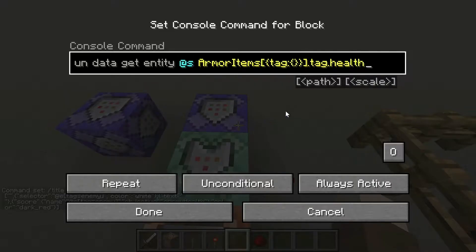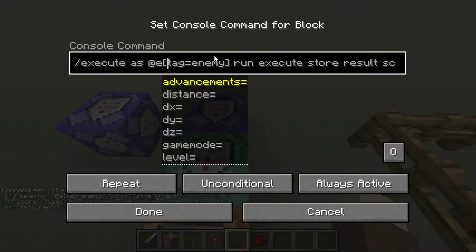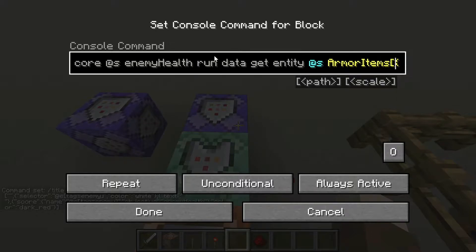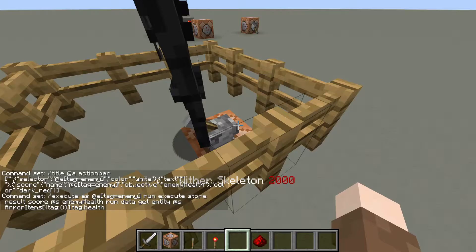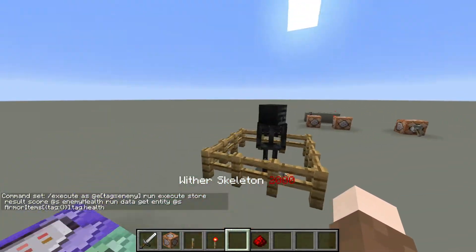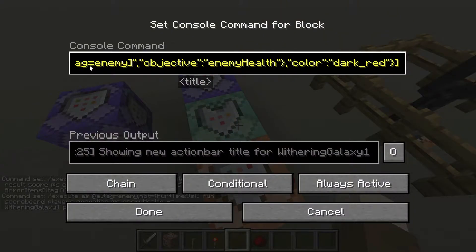After that, I have a repeat command block that's always active. I execute as the enemy and store the result to a scoreboard called enemy health. The data I'm getting is the tag, so I'm pulling this number right here and putting it onto a scoreboard.